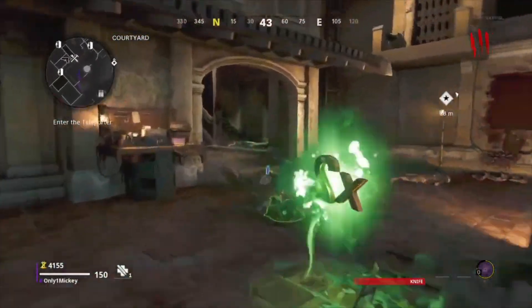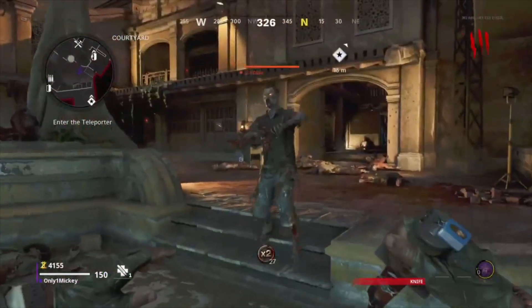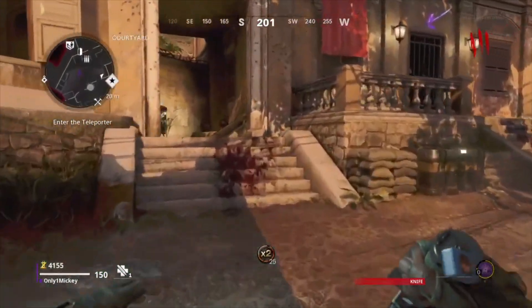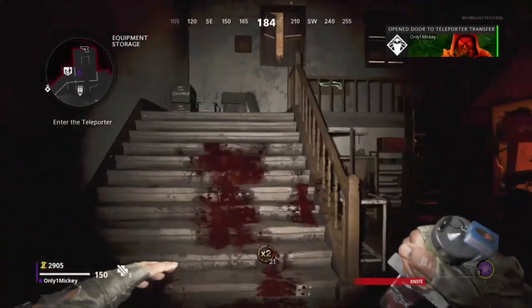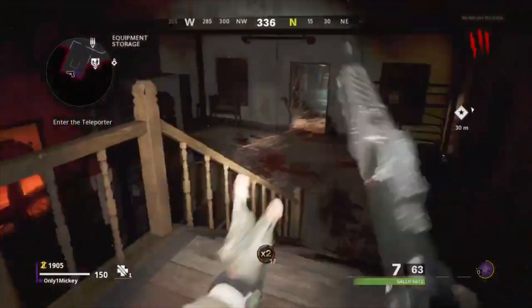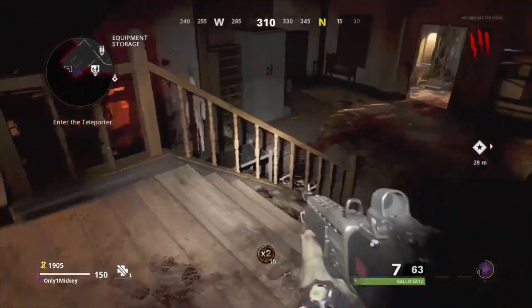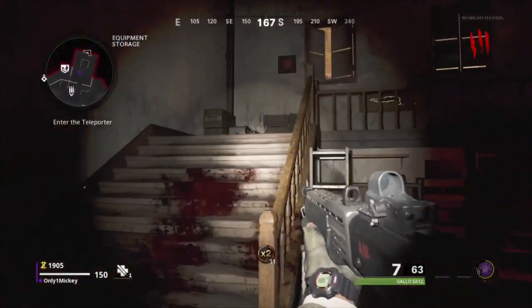The first thing you want to do is make sure you open up the door to Quick Revive. I'm going to leave one zombie here to show you the steps. Once you open the door, buy the shotgun off the wall. After that, jump on top of the railing connected to the stairs.